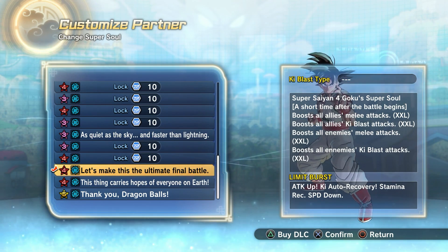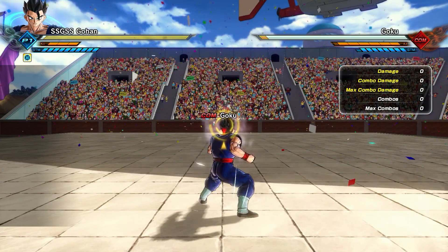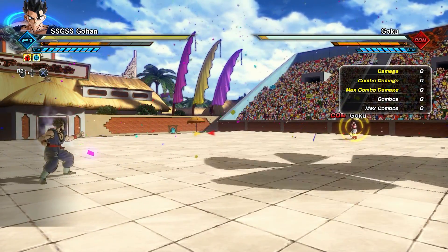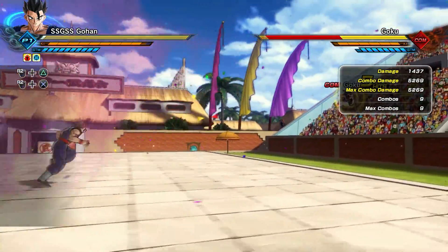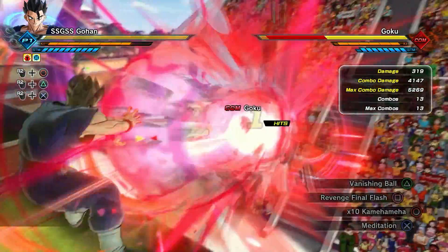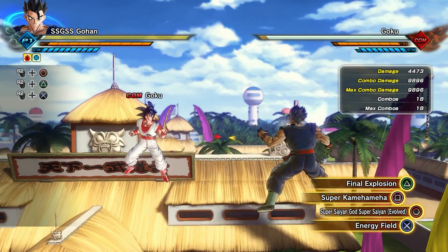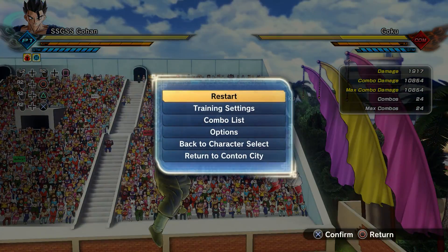Here we are in training mode. Before the super soul activates on Goku's side, I'm going to test a couple of moves so you can see the damage before and after. Before the super soul activates: my Vanishing Ball is doing 5,269; my x10 Kamehameha fully charged is getting me 9,896; and Super Kamehameha does 10,854.